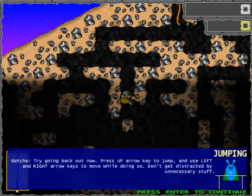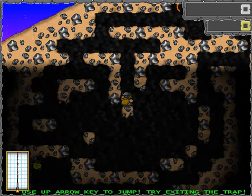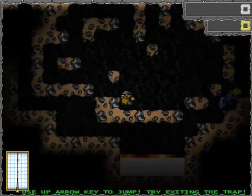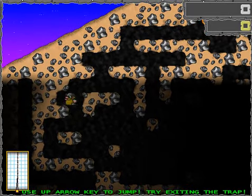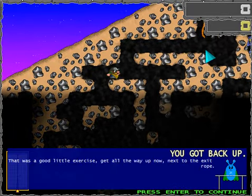That's a slander, sexual thing? Totally. Gotcha! Try going back out. Press the up arrow key to jump, and use the left and right arrow keys to move while doing so. But don't get distracted by unnecessary stuff. Like the freaking Luna. Well, there is Luna down there, but you know, don't get distracted by unnecessary stuff. Maybe you shouldn't be a dick and trap people in caves. Ever thought of that?